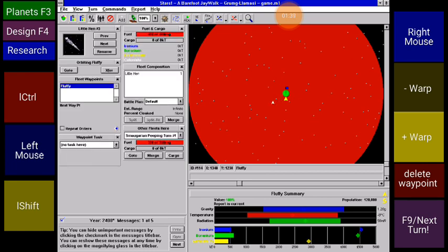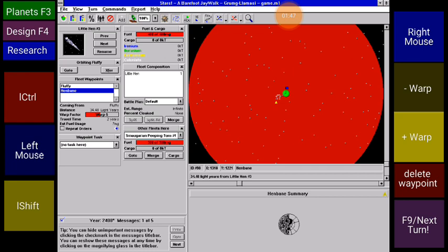There we go — oh look at this, it's a ship. See that left shift button, the yellow one in the bottom left corner. Bam bam — see those warp plus or minus buttons. Not going to take two years, it's going to take one year.